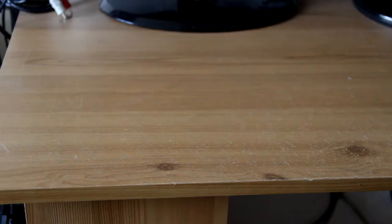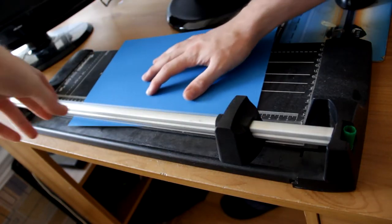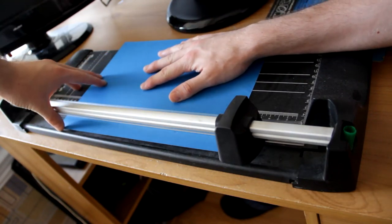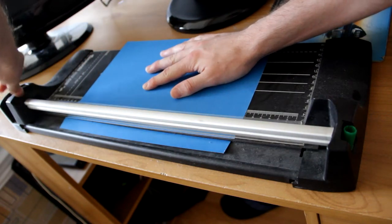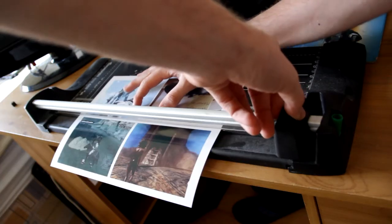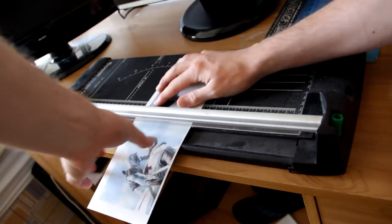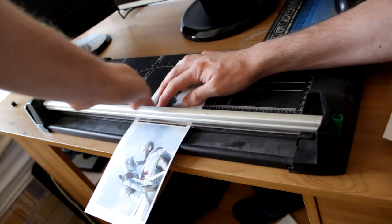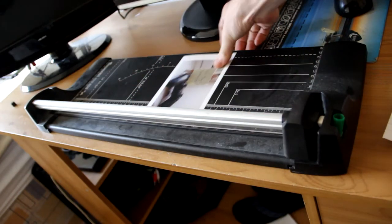Step one: collect all of your desired material and cut them all down to size. You can see here I am not actually using scissors because you have to have a very steady hand when using scissors, and I do not have one of those. So I'm using something called a guillotine - not like the French Revolution thing, but similar. You put your paper through the end and move the blade across and it cuts it. It's very easy and more precise than scissors. But not everyone has a guillotine, so scissors it is.